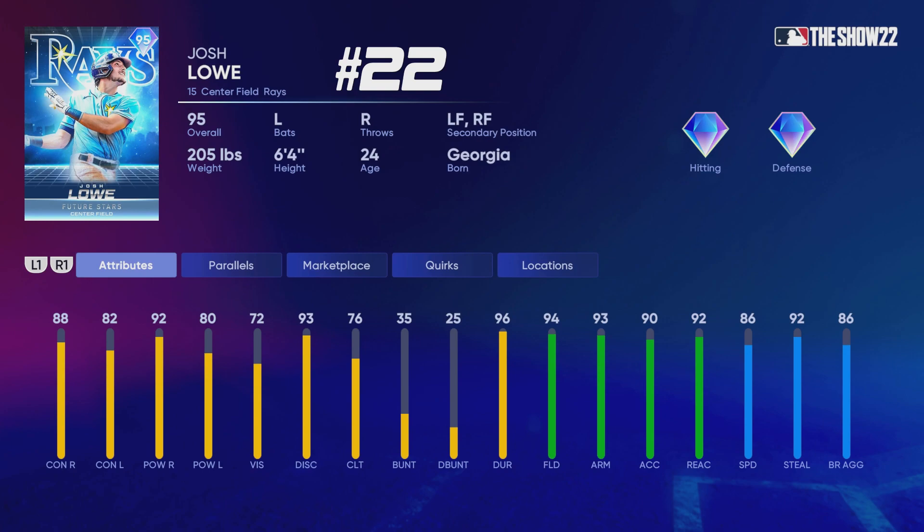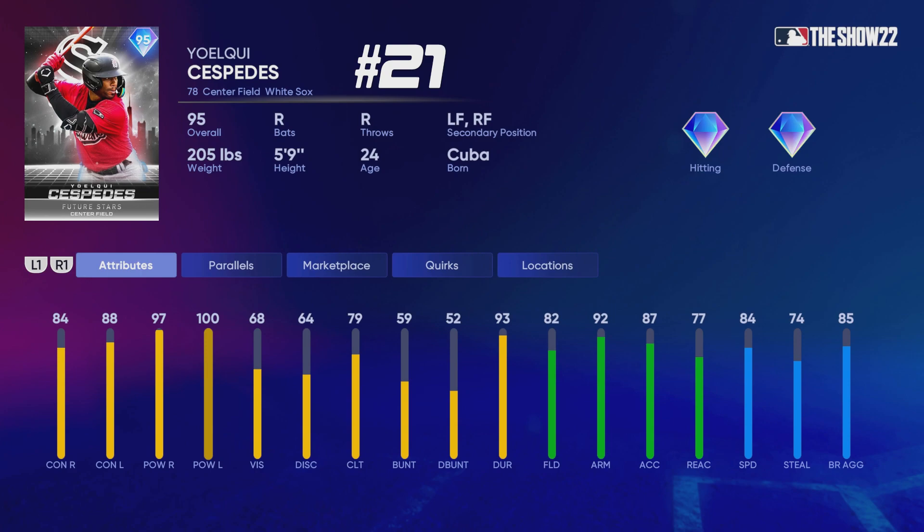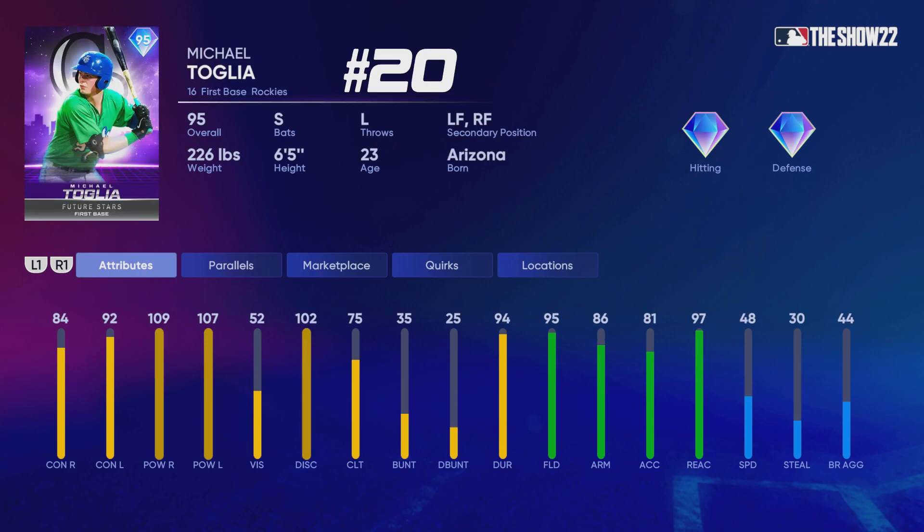Josh Lowe at number 22 is definitely a solid all-around outfielder — good speed, diamond defense, good power — but he's a lefty and we already have a plethora of outfielders in the game. I think there is more value at different positions in this program. Same type of thing with Yoel Quicespedes at number 21 — definitely a solid card, but ranked toward the bottom.